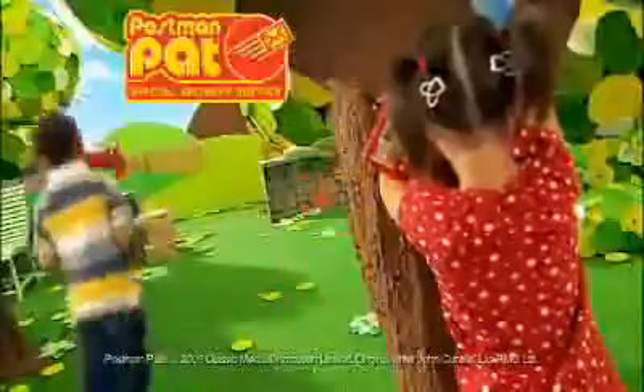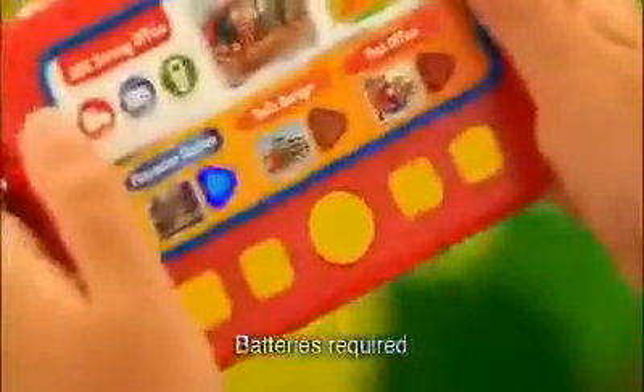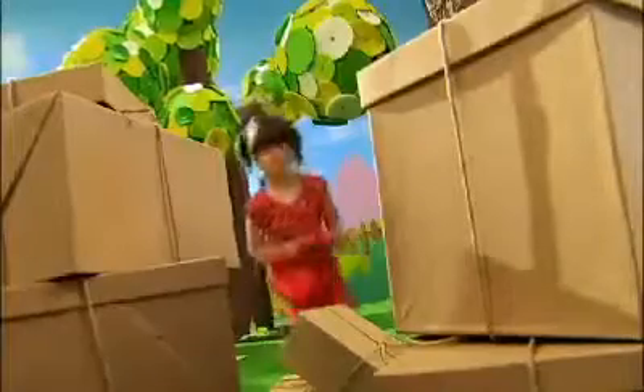Play hide and seek with Postman Pat. Hide Pat and follow the clues on the STS remote to find him. Blue means he's not here, but where can he be? Don't give up yet! Is he hiding in the parcels? We're getting closer!